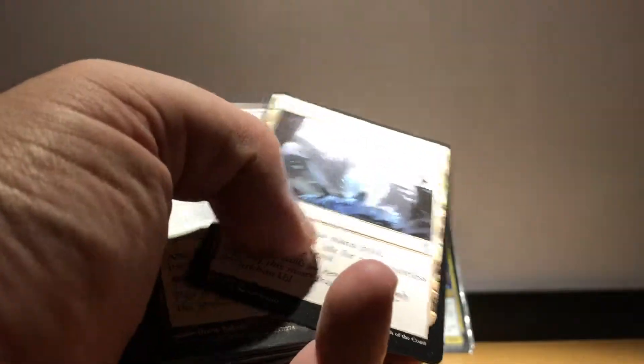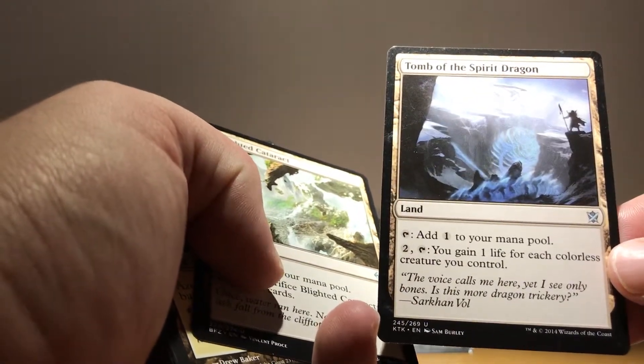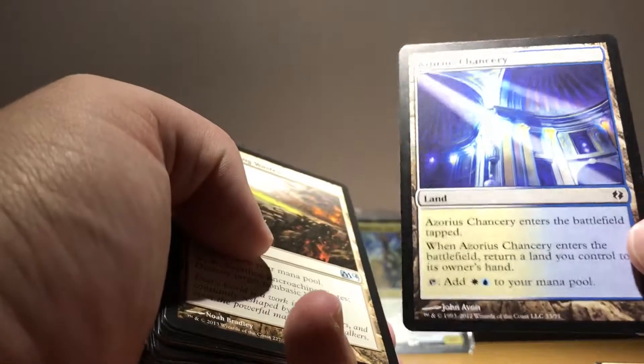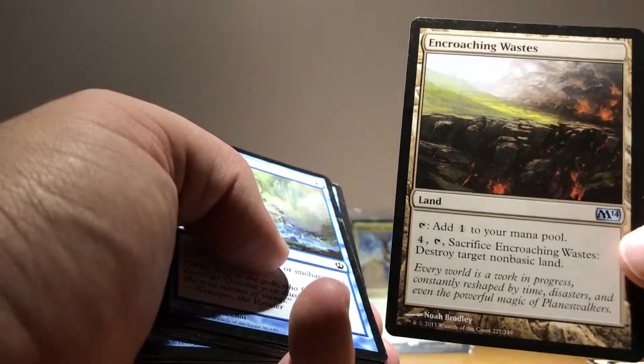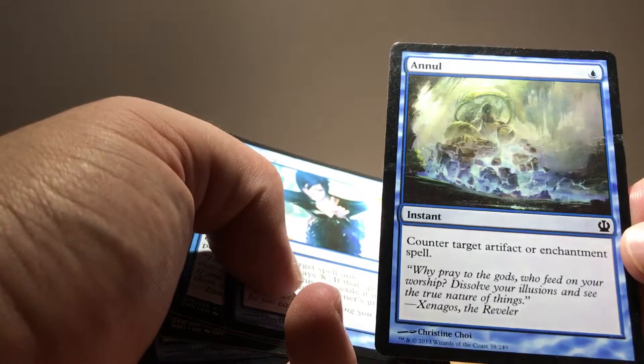Let's check out the deck. We start out with basic lands — a load of islands — and some non-basic lands. We're not going crazy, but we've got Sejiri Refuge, Tomb of the Spirit Dragon — this is an awesome card, pay two and tap it, we gain one life for each colorless creature we control, and all of our creatures will probably be colorless because they're lands. Blighted Cataract — we can sac it to draw some cards. Azorius Guildgate, Tranquil Cove, Meandering River, Azorius Chancery, and Encroaching Wastes.